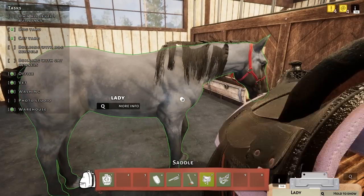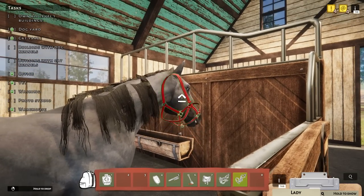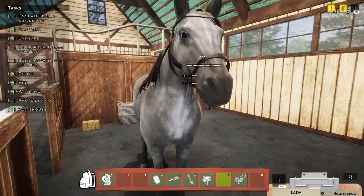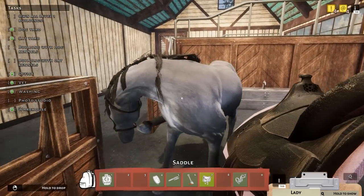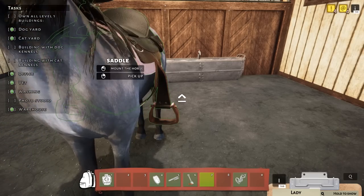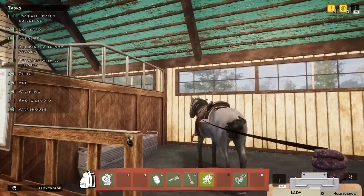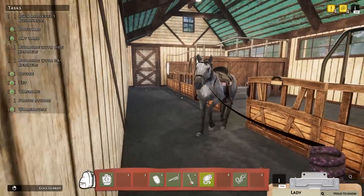I didn't mean to throw that at her. Here, put this on — take this off, no — get off, there we go. I'm gonna put this on. There we go, okay. That saddle is very much too loose, and if I don't roll underneath the horse I'll be surprised.